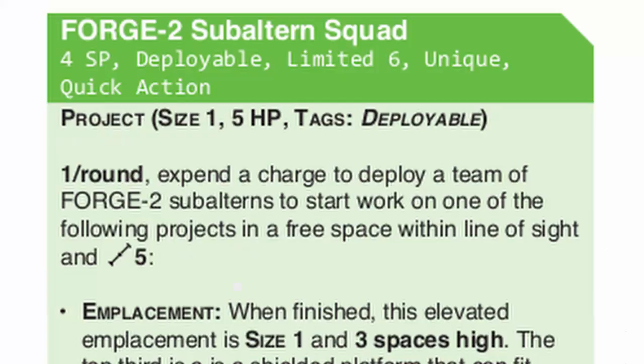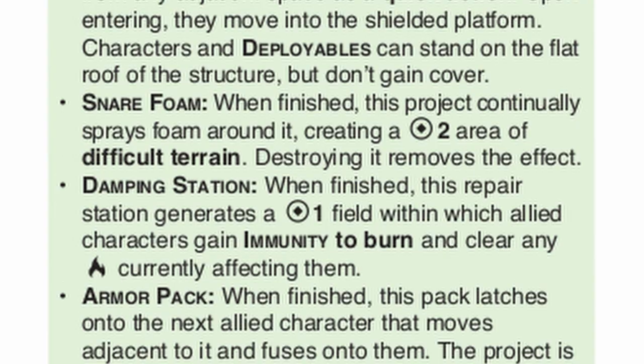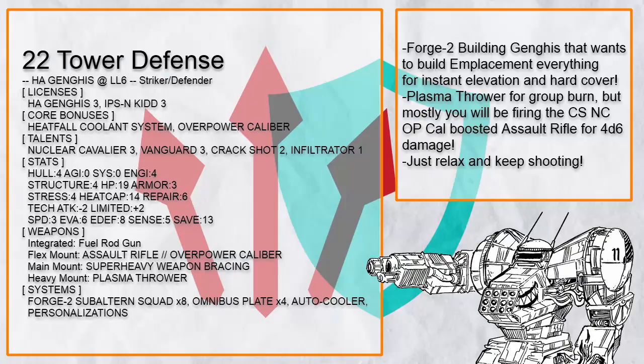Tower Defense is a half-kit Ganges with Forge 2 squad to build stuff like emplacements to shoot over obstacles and still get hard cover, or just other stuff to support your allies with. Just stay up there and become a watchtower that can shoot anything that comes too close.